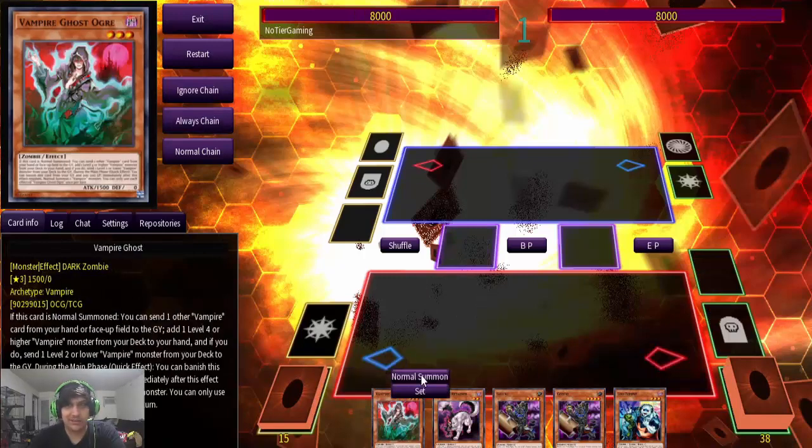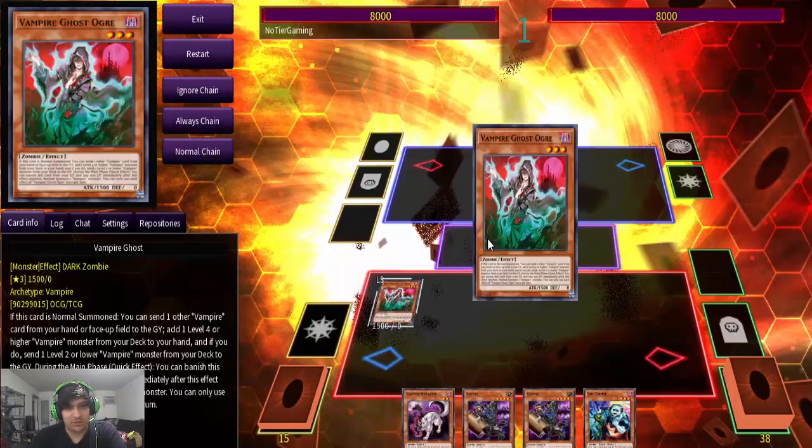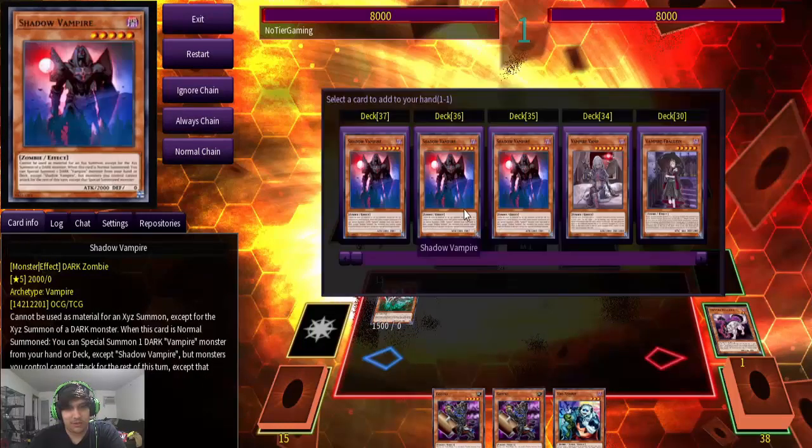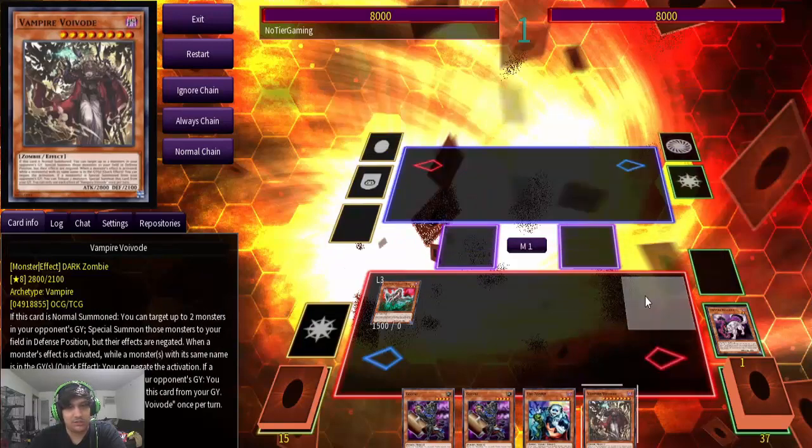Alright, so this version of the combo does not get you to the Scythe Lock, unfortunately. However, it did see the Scythe Lock, but you do not get access to both the Scythe Lock and the Omni Negate Trap. However, this one does end you with a bigger engine to follow up with. So, same thing — Vampire Ghost Sorter is basically going to be our main starter for all of our basic combos, and everything's just kind of a loop of these specific combos. So this one is searching Vampire Voivoid.